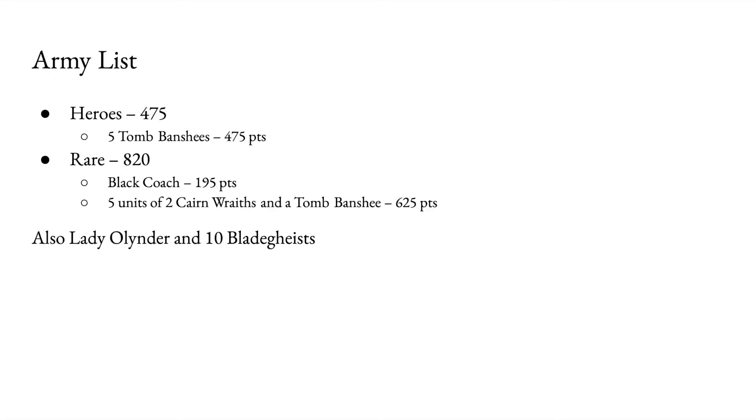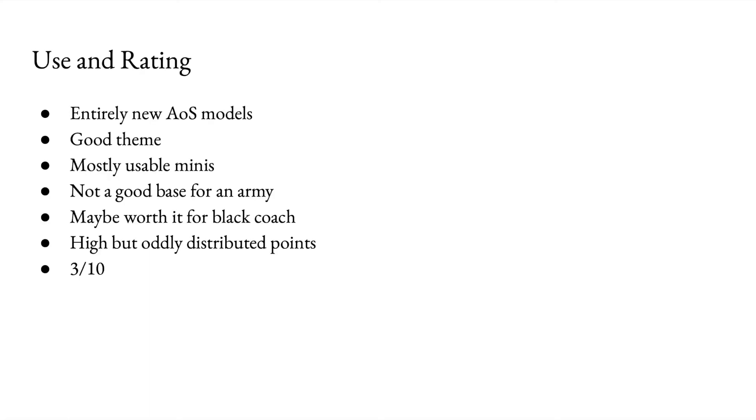However, this is not a viable list — you get far too many rare options. I suppose you do get plenty of material to build other Vampire Counts ghost things. This is entirely made out of new Age of Sigmar models. It has a good theme and it's mostly made out of usable miniatures in one way or another, but it's not a very good base for an army. Perhaps as additions if you want to ghost-theme your army a bit more. It might be worth it for the Black Coach — if you really want that, you might as well get this box. It has very high points value but very oddly distributed. I'd give it a 3 out of 10.